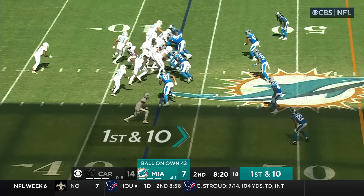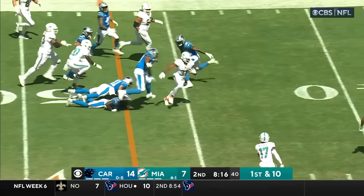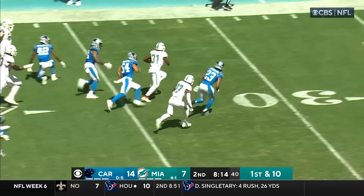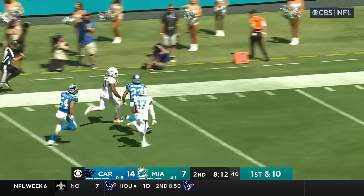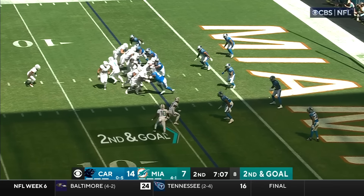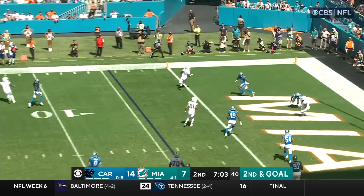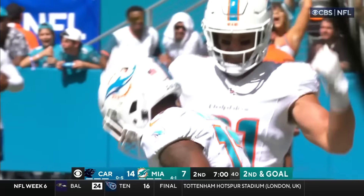First and ten, Miami's ball. Mostert, getting a block from Hill — he explodes and spins and drives — there he goes. Ingold, here they come, there he goes — Tua — caught — touchdown! 1-0. He beats Franklin.